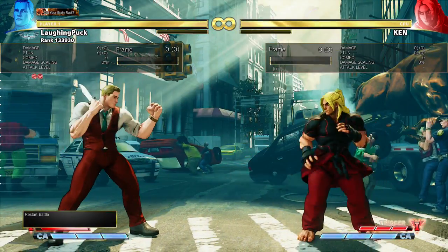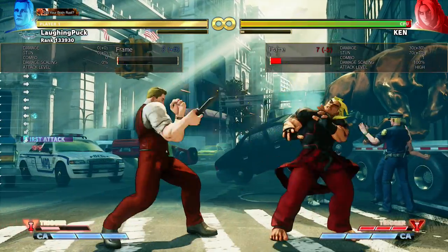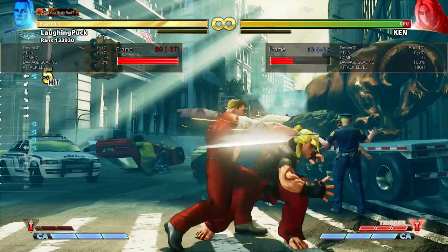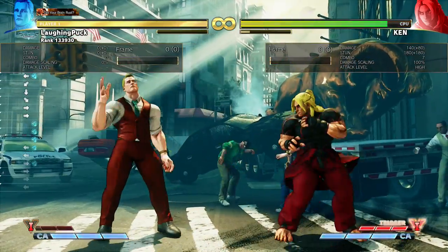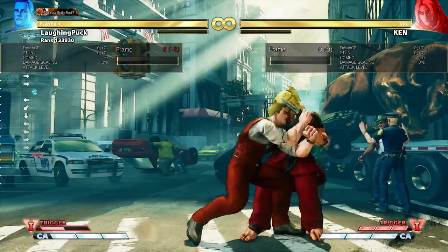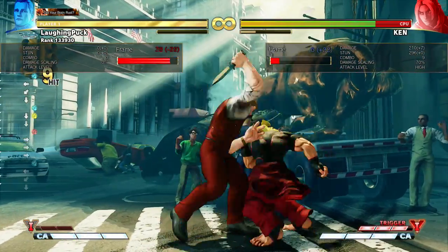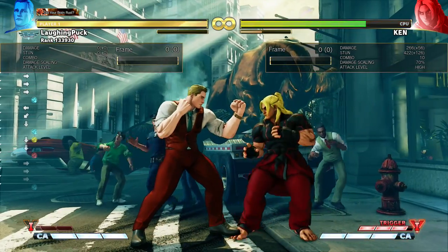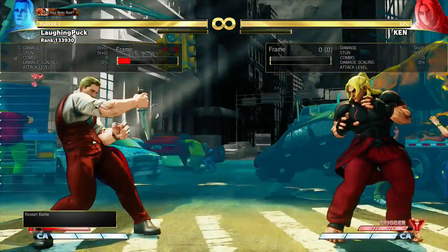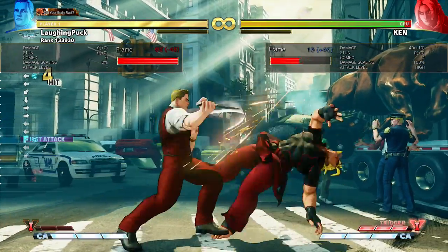The lunging attack actually changes when you lose the knife. If you have barely any V-gauge left and you do it, causing your V-trigger to empty, he does a different attack at the end — where he slams them down — which has a better knockdown and leaves him more plus after. That is actually a lot better. But if you're doing it when you still have gauge left, it's a big waste.